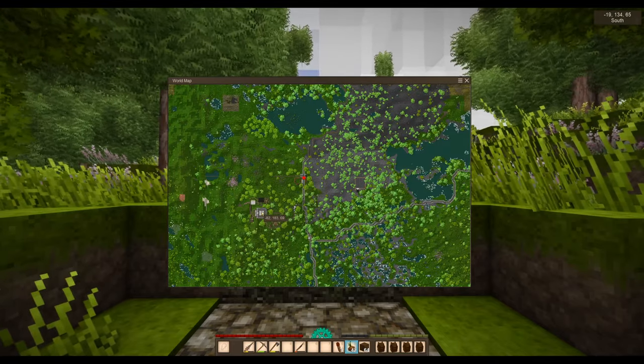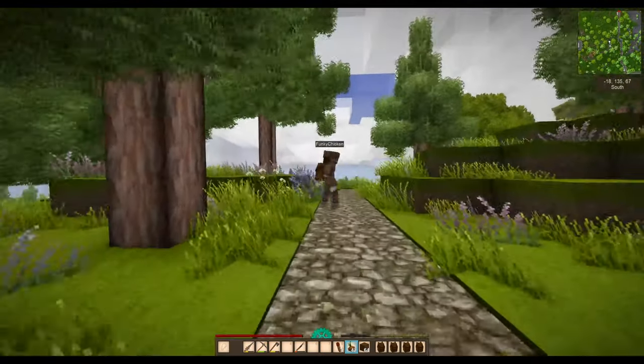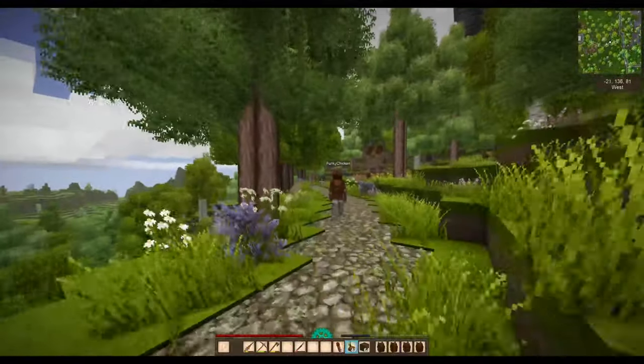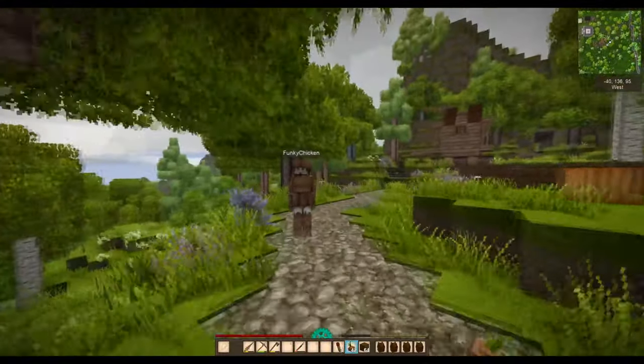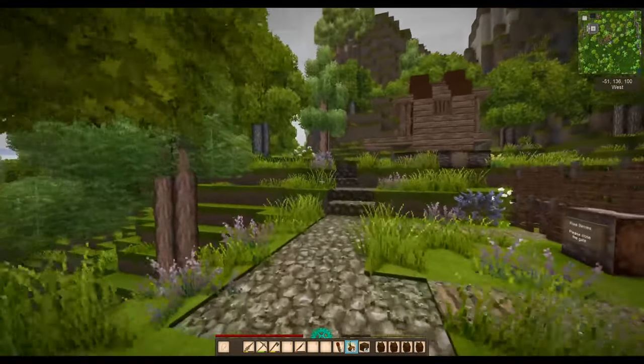I've got spawn marked. I mean, we can walk over there - he's just sort of right around the bend. I will do actually, if you don't mind. It's always good - I haven't checked him in a few days, I'm not sure what he's got right now. So you must be very close to spawn. Yeah, it's really maybe a hundred blocks.